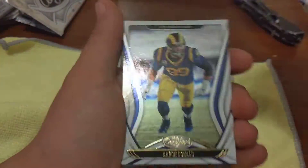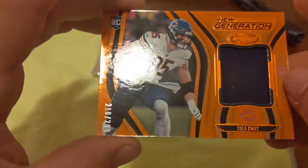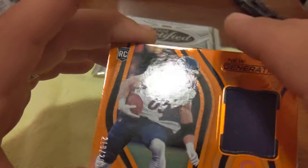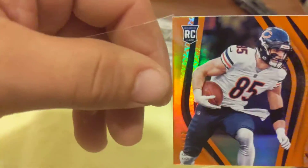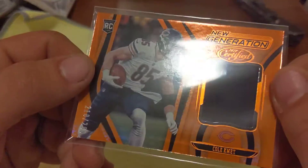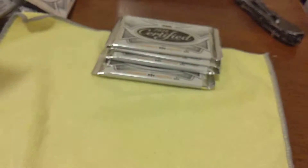Nick Chubb, Sam Darnold, Stefon Diggs. Rookie out of 299 New Generation - Cole Kmet, tight end for the Bears. Be interesting to see what he does for the Bears - probably nothing. Maybe if they get a better quarterback in there he'll do something. And the greatest - Barry Sanders.